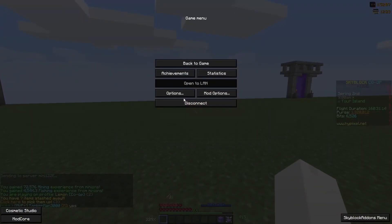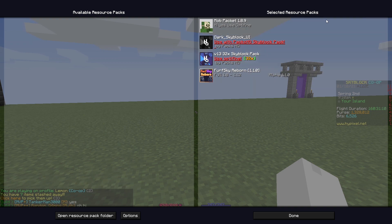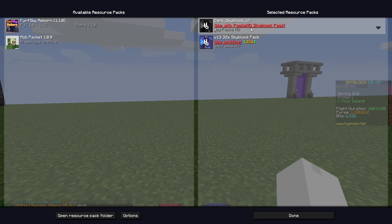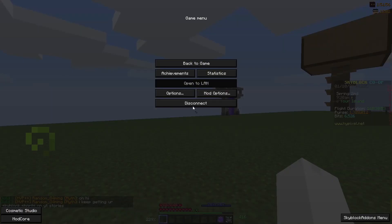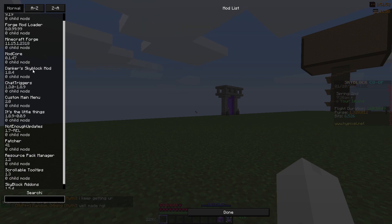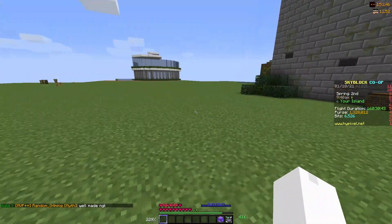And boom — you can see in your resource packs you've got all of the resource packs that were installed. I'm going to move out the other ones because I personally like this one more. Press Done. You can pick and choose from the ones you selected in the first step. And if you also click Mod Options, you'll be able to see all of the mods that you had originally selected on the first page, and you're now able to use all of these.